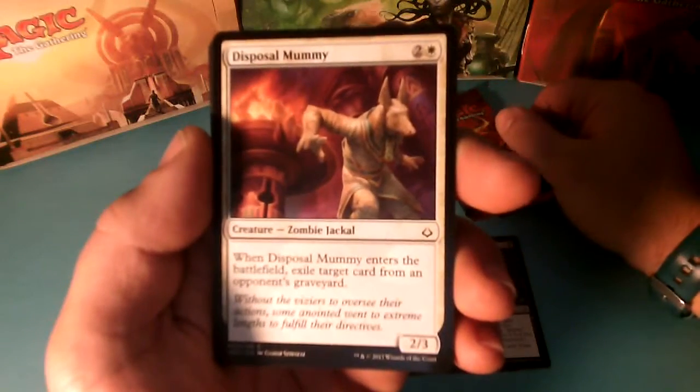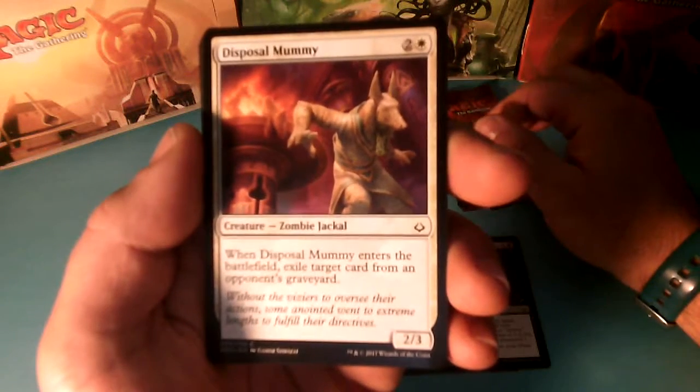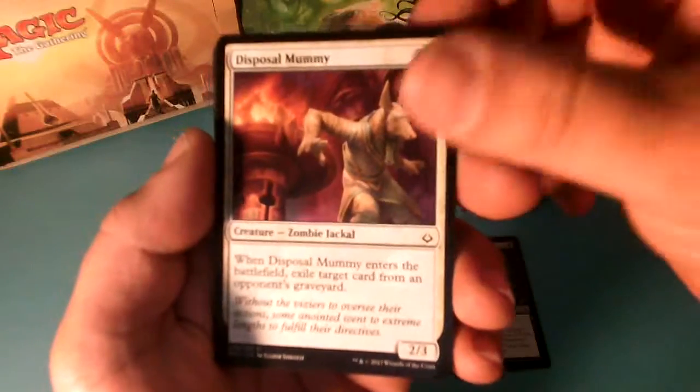Disposal Mummy, 3 drops. When Disposal Mummy enters the battlefield, exile target card from an Opponent's Graveyard, and it is a 3-3.